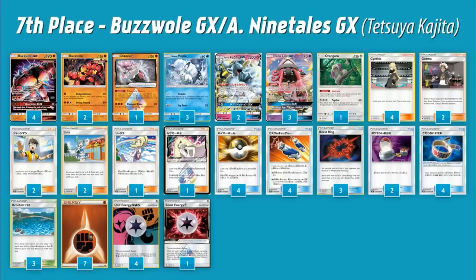I expect this card to be everywhere once it comes out. It allows you to search your deck for Beast Rings, Choice Bands, Switches — whatever you need. There's also this really cool card called Custom Catcher: if you play one, you draw until you have three cards in your hand. If you play two of them, you switch one of your opponent's bench Pokémon with their active. So if you have Ninetales you can get a Beast Ring and a Custom Catcher, play both Custom Catchers to bring up whatever you want on their bench, then play the Beast Ring and knock that thing out.